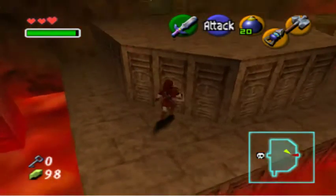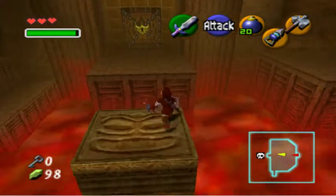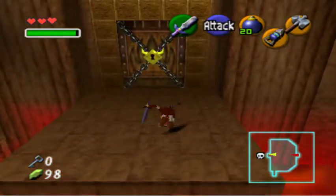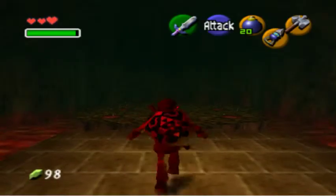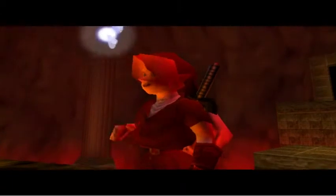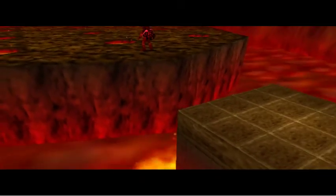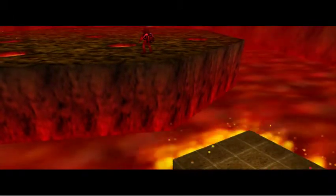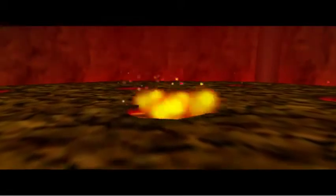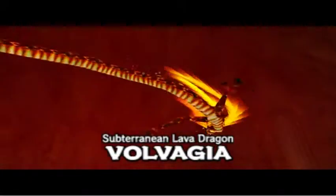I made it, and then I didn't make it. All right, here we go — time for the boss fight, finally. So much jumping in this temple so far. Locks the way out. Volvagia, the subterranean lava dragon.